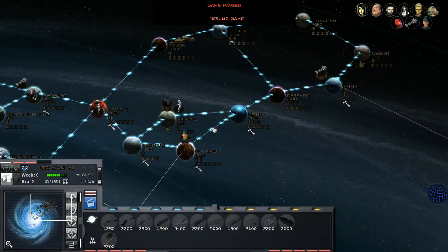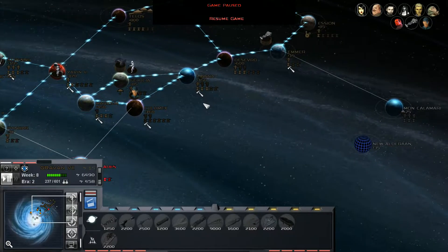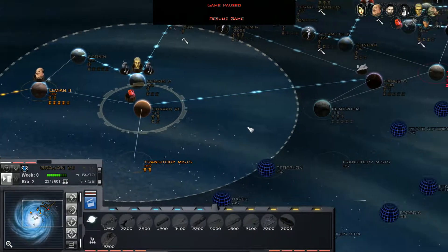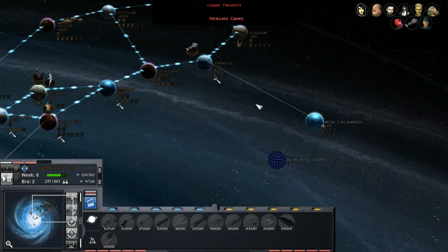Good morning, good afternoon, good evening, this is 9th Legion. Let's play some more Empire at War as Zing. We are currently doing pretty well. We've actually taken a couple of worlds from the other powers out there. We've forced back the New Republic, forced back the Imperial Remnant, and I'm about to continue those attacks.